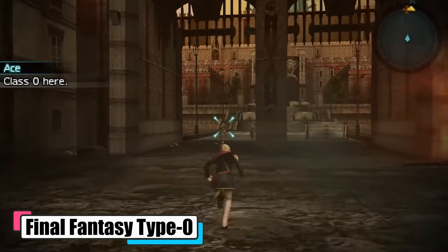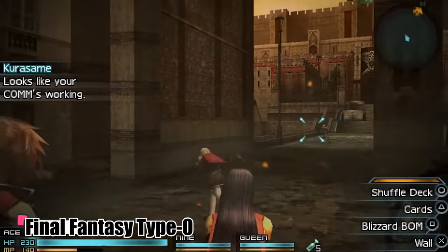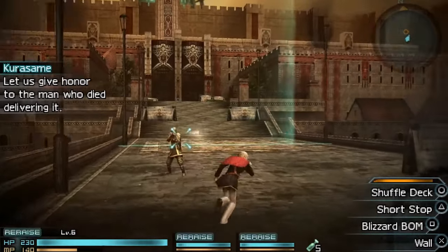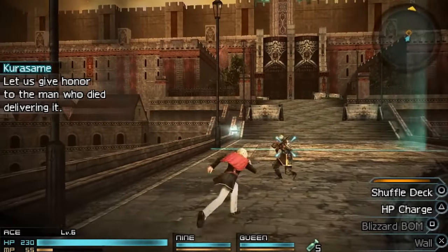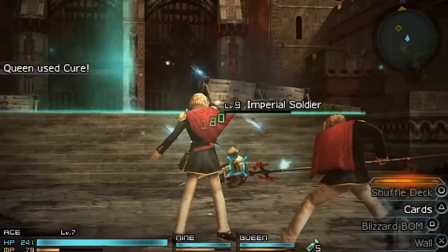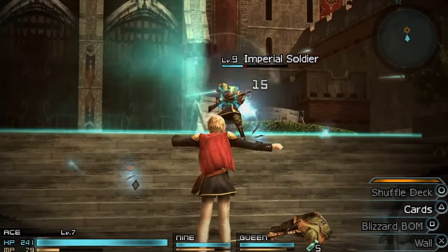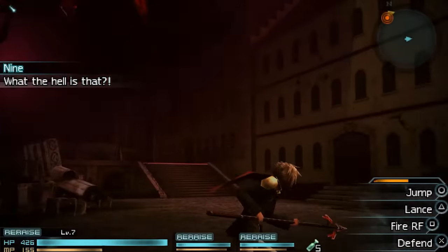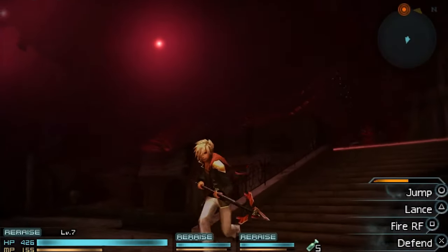Final Fantasy Type-0 is all about a group of magic-wielding students, Class 0, from Vermillion Peristillium. They get roped into a messy war because the Militesi Empire wants to snatch up all the magic crystals. It's darker and more intense than your usual Final Fantasy game, with plot twists like assassinations and betrayals. You're in charge of these 14 students diving into real-time battles and making big moves on the world map — a mix of fast-paced action and strategy, plus cool stuff like breeding chocobos and even commanding armies on the map.